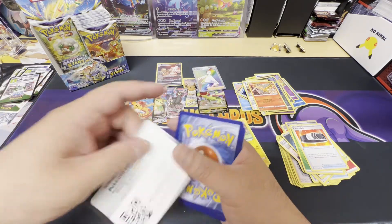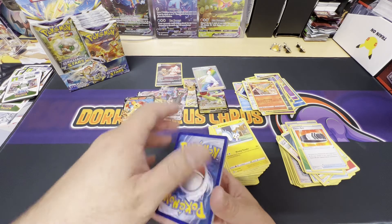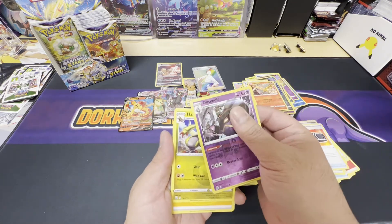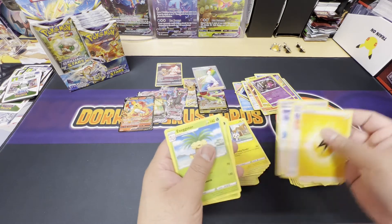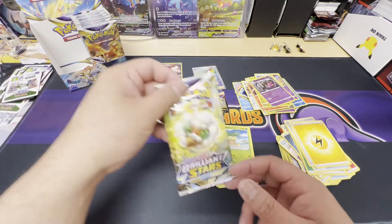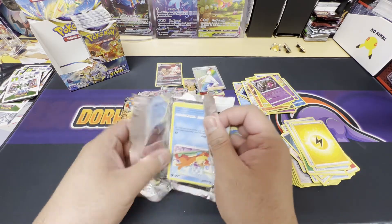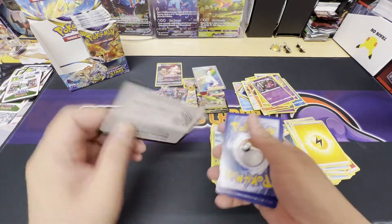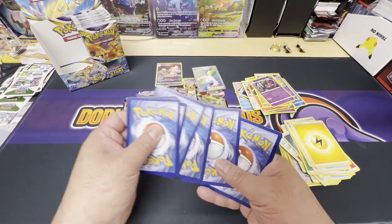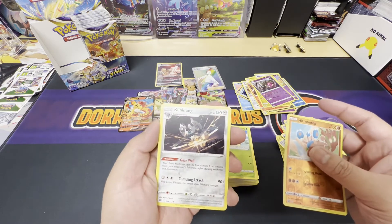White border — almost forgot, I was about to just toss it to the side there. We got a reverse holo Dusknoir and a non-holo Haxorus. Okay, last pack on the left. White border. We got a Hitmontop reverse holo and a non-holo rare Klinklang.